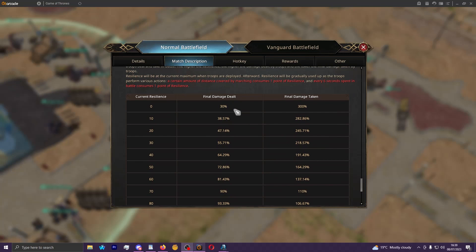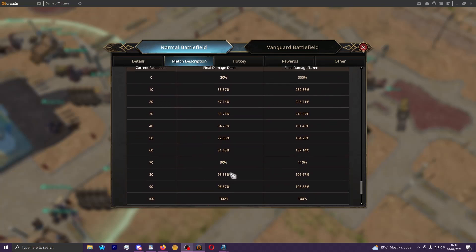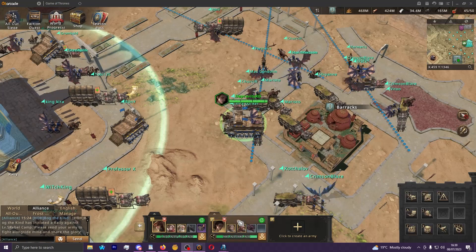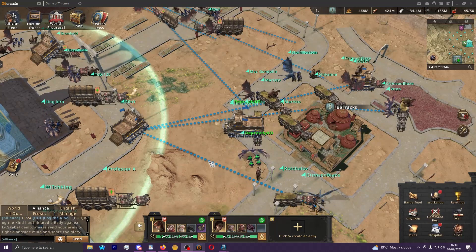When your resilience drops to zero, you're going to take huge amounts of damage and deal significantly reduced damage. So you're always going to want to keep your resilience topped off, and for that same reason you're obviously going to want to keep your troop totals as high as they possibly can be as well.